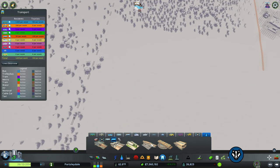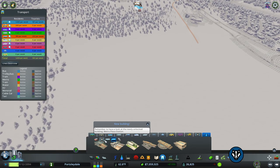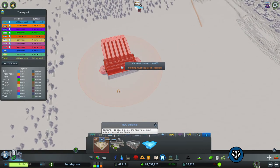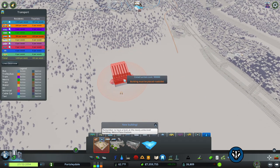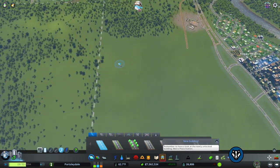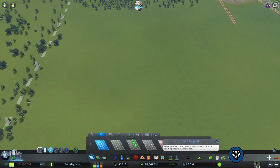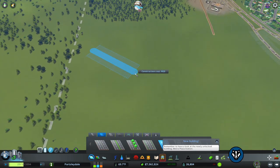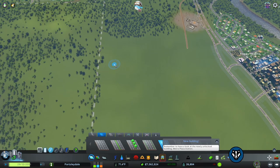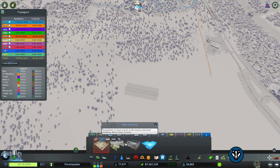First of all, let's bring in the trains. This is going to be like the major train station that we're going to be using, so we're going to need a big hub — roughly over here. I think it's always important to plan your infrastructure first before you bring in houses and such, so we're just going to use a big road over here to get a straight path off this way.